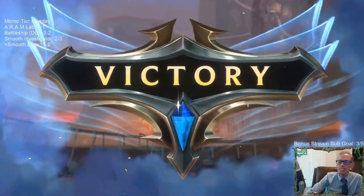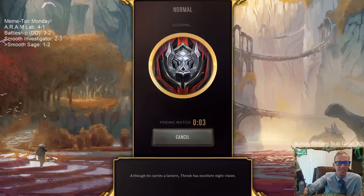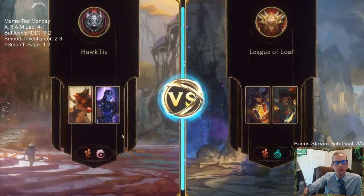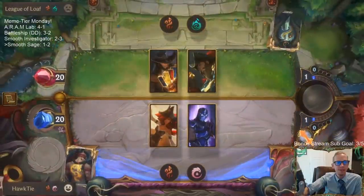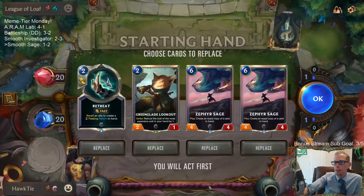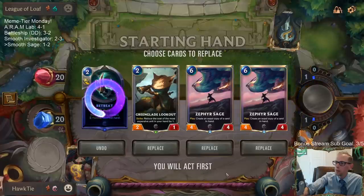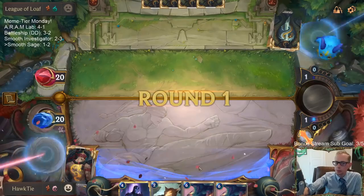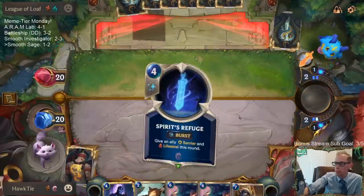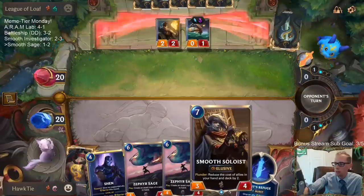We're just playing seven-mana solitary monks basically. Okay, double Zephyr Sage! Let's go! Green Glade Lookout's going to reduce the price of Smooth Soloist — it's good to have that cost reduction, but we'd rather reduce the cost of Zephyr Sage.